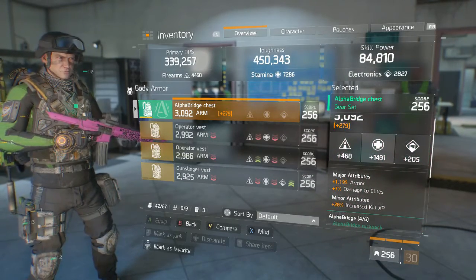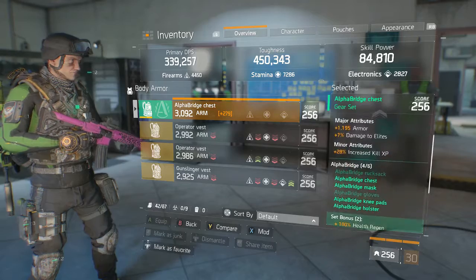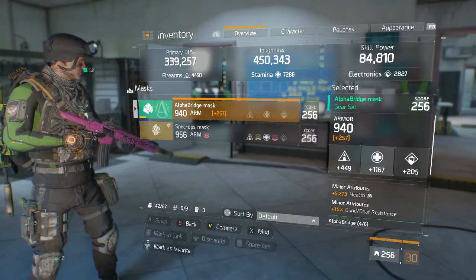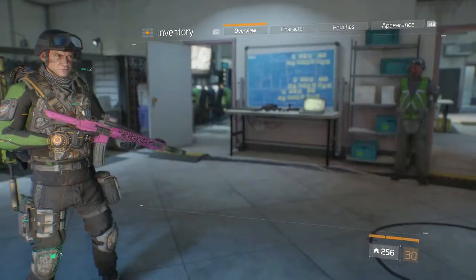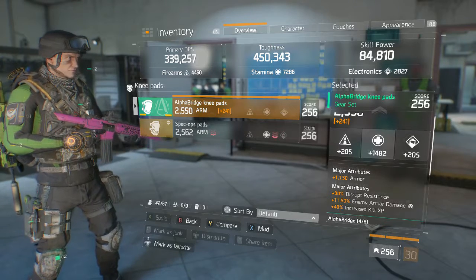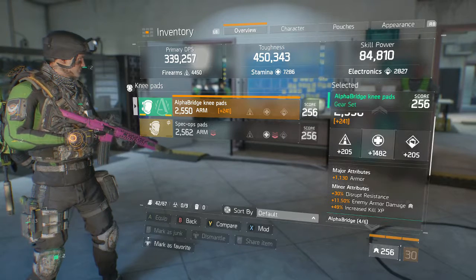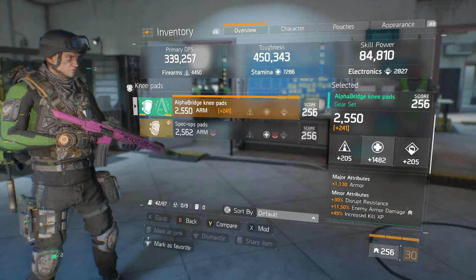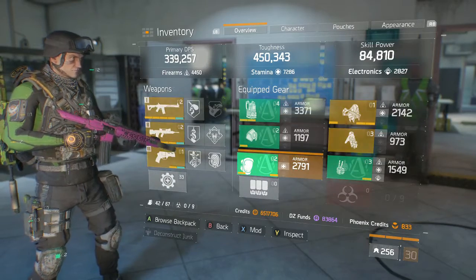The runsack is plus 1000.195 armor with 7% damage to elites and 28% increased kill XP. Then it's plus 273 health, plus 15% blind death resistance. I re-rolled some of it — plus 1130 armor — and the only other thing that counts is plus 11.50% enemy armor damage. You really want to go for enemy armor damage in these builds because it actually works on other players now, which is pretty nice.